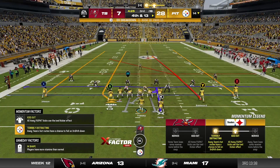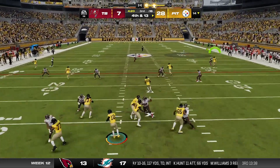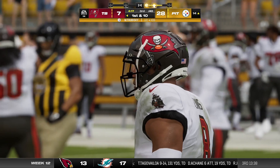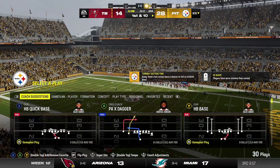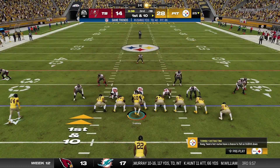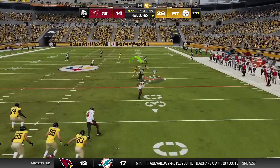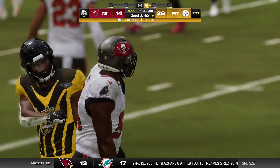Trubisky and the troops staying out there — they will go for it on fourth down. Here's one deep for Pickens — and he bats it away, falls down incomplete. Here we go. They go play action — Trubisky, and it's nearly an interception but it's incomplete.